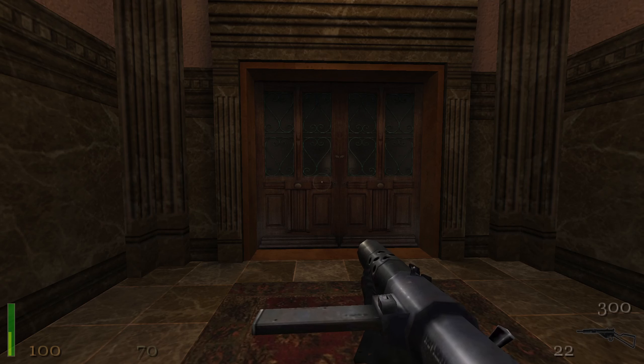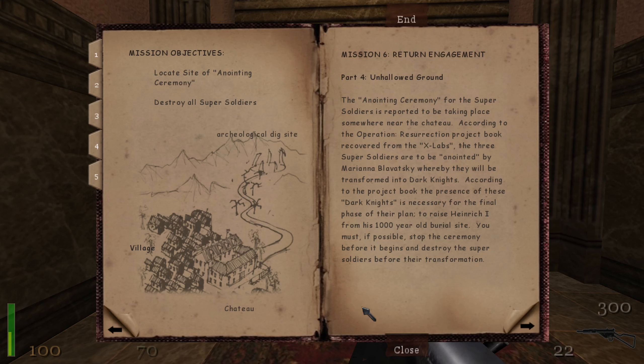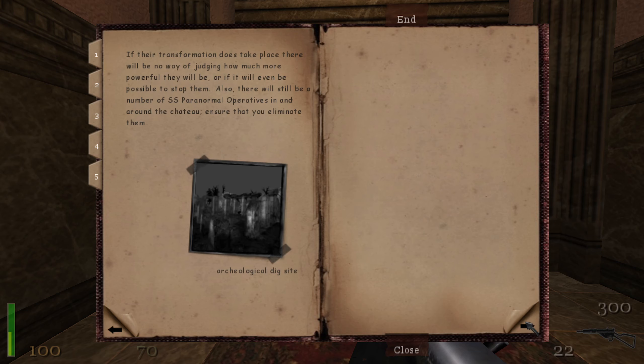What is up guys and welcome back to my channel. As you can see we're back playing Return to Castle Wolfenstein, and we're at part four on Hollow Ground still, Return Engagement. We're going to have to destroy all the super soldiers and locate the anointing ceremony site.